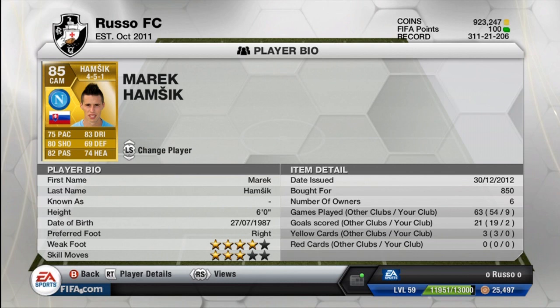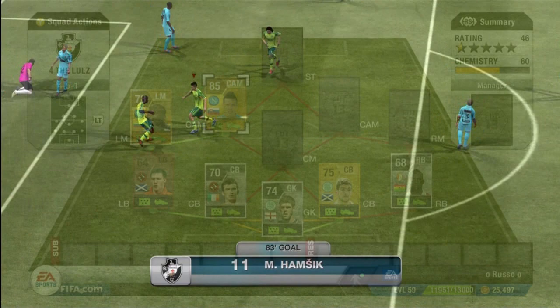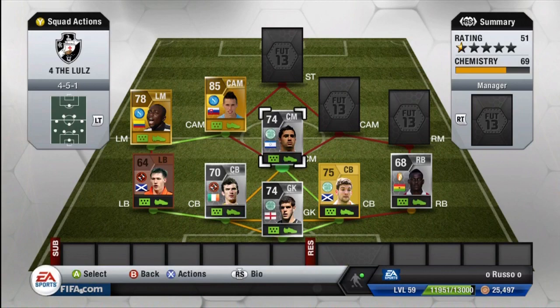Moving on to the CAM, we do have Marek Hamsik. One of the great players to use in Ultimate Team: 75 pace, 83 dribbling, 80 shooting, 69 defense, 82 passing, and 74 heading. Four-star weak foot and three-star skill moves. He actually put in a screamer for me from above the box. He plays best at CAM — do not put him at CM. He has an attacking mind; he is a little slow, but when trailing behind the striker in this formation, he can put some goals in.